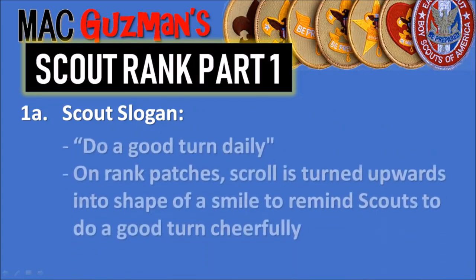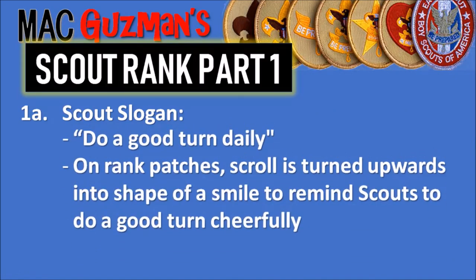Scout Slogan: Do a good turn daily. If you look at the top right, you can see on those rank patches there is a scroll on most of the ranks. It's turned upwards into the shape of a smile to remind Scouts to do a good turn cheerfully.